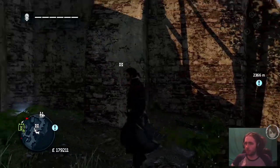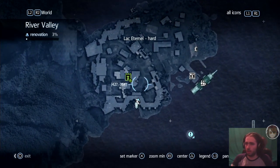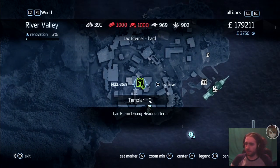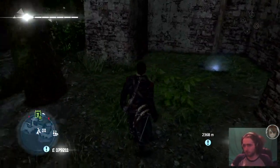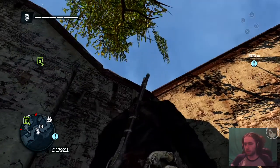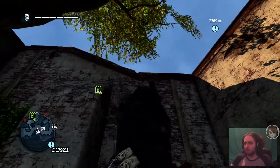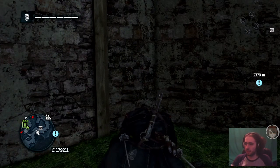If you wonder how to get here, basically once you get in the fort, you go here where the icon of the Templar HQ is, then you go just south. It should pop up on your mini map from here, and the only way to reach this area is to climb down from that wall.